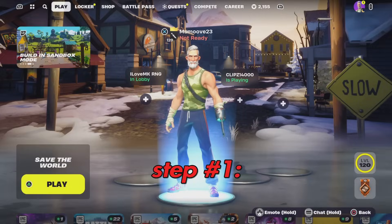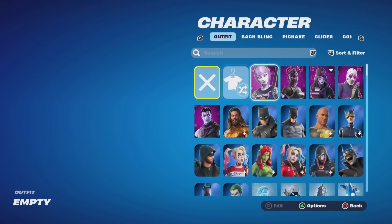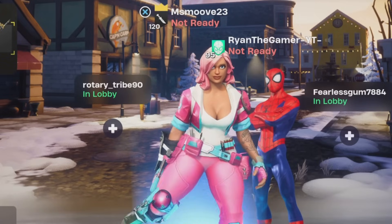The first step: go to your locker, then go here and choose any skin that is near the X. There are only three more steps after that. There's a good chance this is going to get patched, so pay attention.